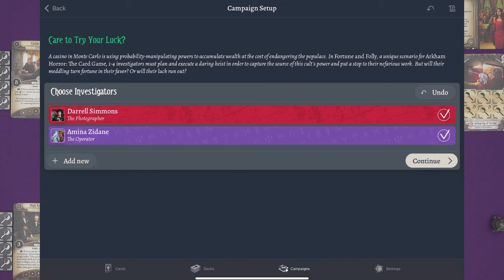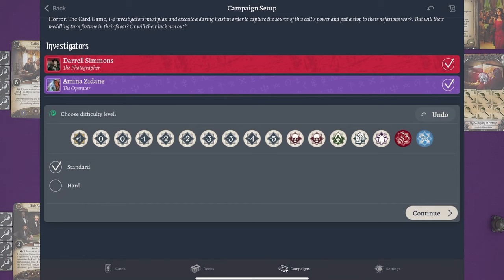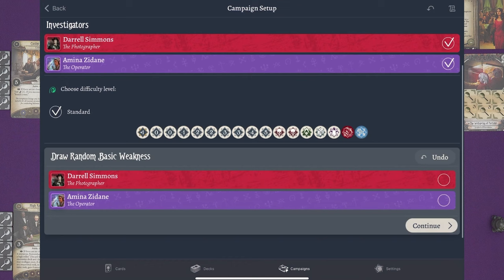We've got Daryl and Amina playing today. I'm going to play on standard difficulty. You can play this scenario as a side scenario in a big campaign, and I think it's a bit more difficult if you play it standalone. I'm going to use the app rather than the physical chaos bag for purposes of clarity. There's a lot of things set up I'm not too sure about right now. We are playing with decks that have 29 XP in them — when you play a standalone scenario you can give yourself as much XP as you like, but you have to take an extra basic weakness for every 10 XP.